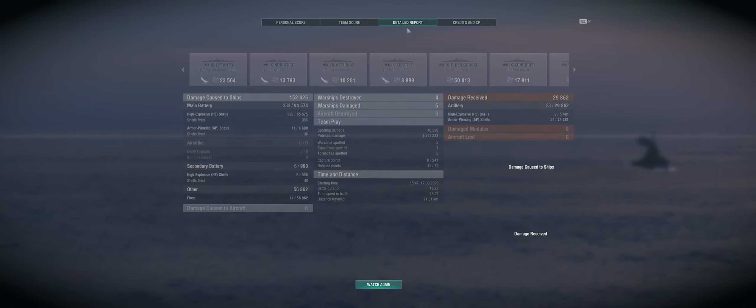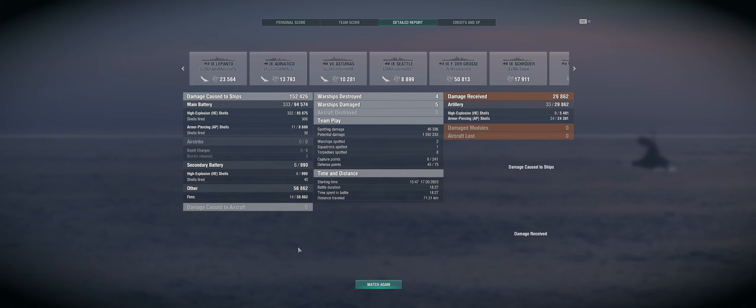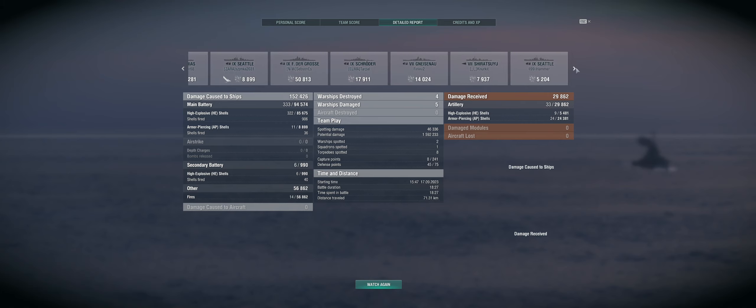The enemy team just pushed into them — which is great. Just keep pushing in even though you've got all the caps and you've got to win the game. You can just keep dying. 23k to Le Fantasque, 13k to the Adriatico, 10k to the Astoria, 9k to Seattle, Degracer took about 50k, Schroeder took 17k, Gneisenau 14k, Shiratsuyu 8k, Seattle 5k — 152k damage done total. A third of the damage was through fire — 56k in fact, actually over a third.